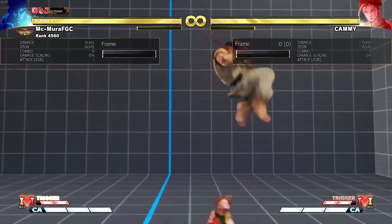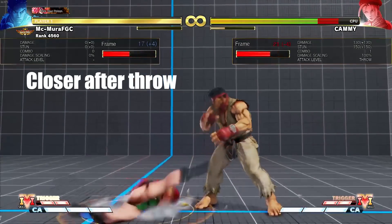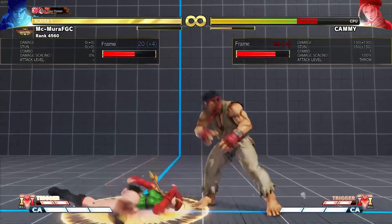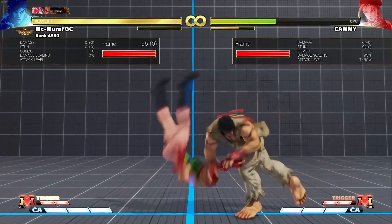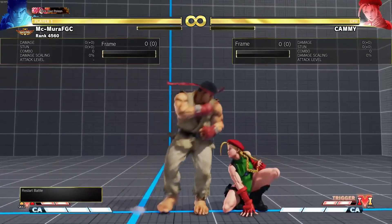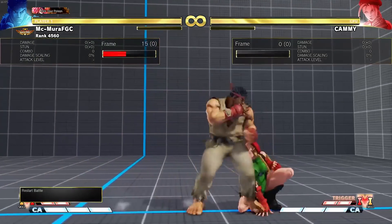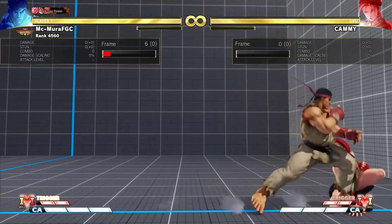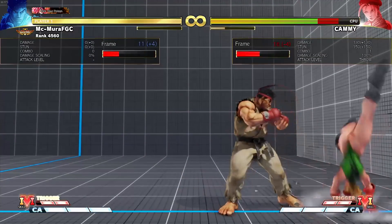The first change is that his throw now leaves him closer to the opponent. He is plus four on a throw, and if you notice a small micro walk you can throw them again, which is really nice. He also has a crouching medium kick he can threaten with. So this is a pretty good mid-screen throw situation, and in the corner it is really good as well.